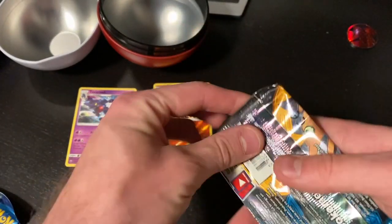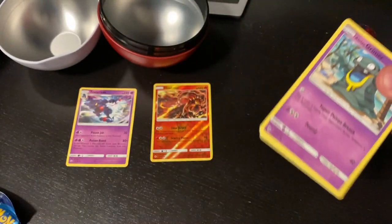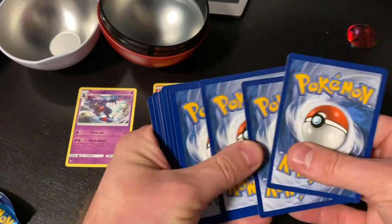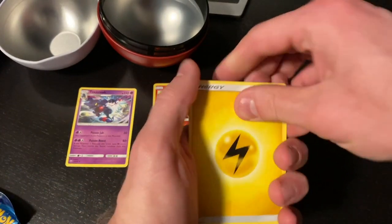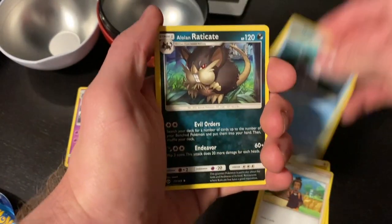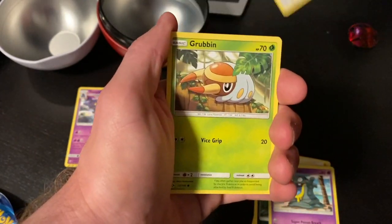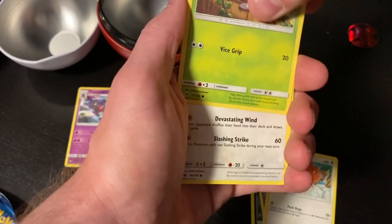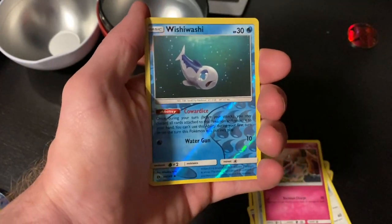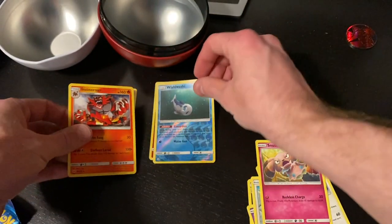Next we'll do the Sun and Moon pack. I don't think I got anything good — energy, Wishiwashi, Eevee, Grimer, Spearow, Grubbin, Pyukumuku, a reverse holo Wishiwashi, and an Incineroar for our rare.